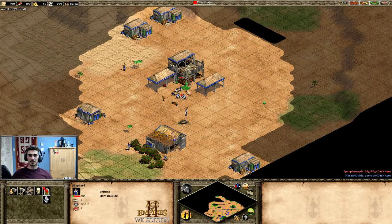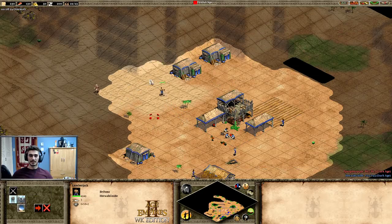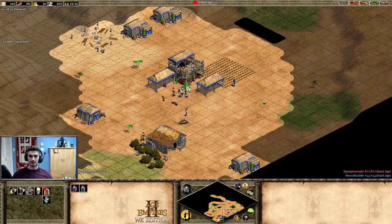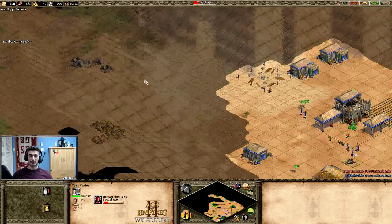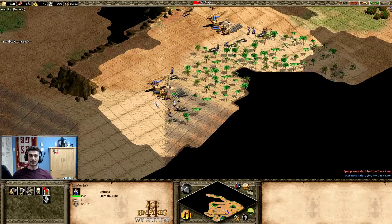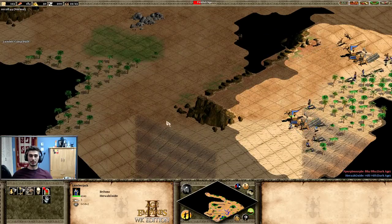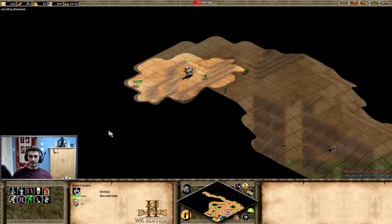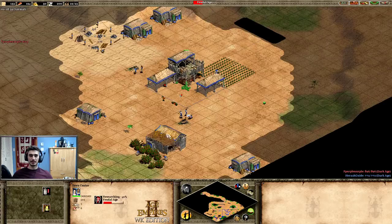He has an eagle here. I'm putting my barracks on the front for good vision — normally I'd put it further away, but my scouting is quite poor and I don't know if a drush is coming. What I will do is wall up like I talked about.